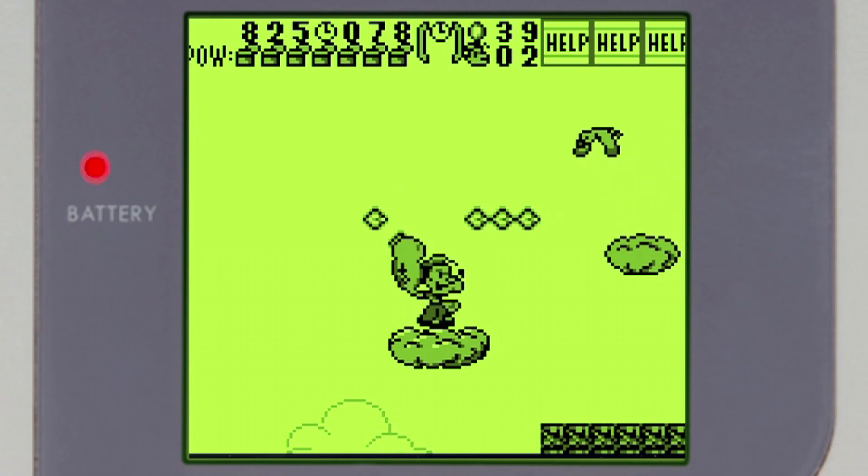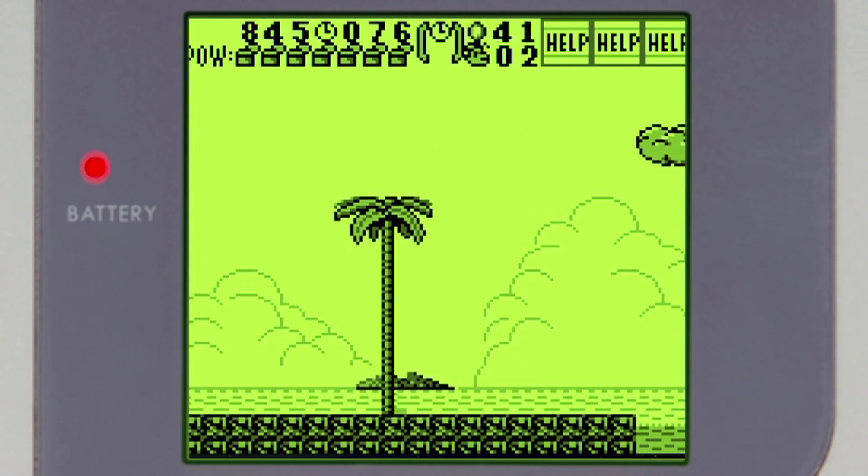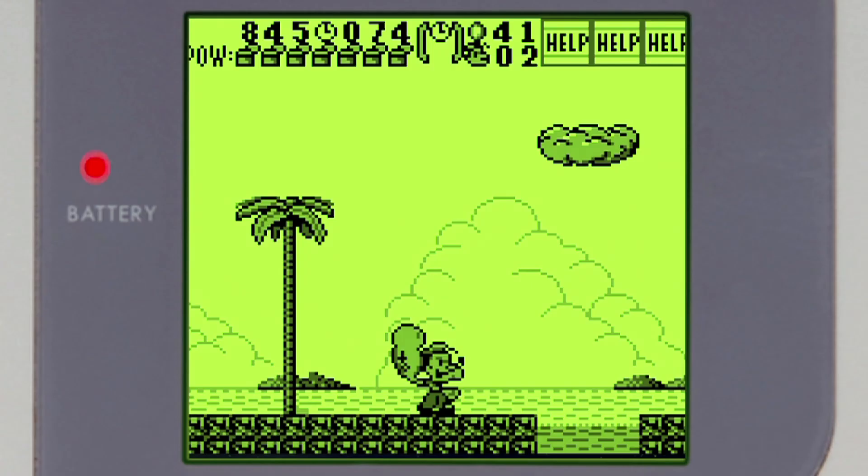You pick up gems along the way, as well as extra lives, clocks for extra time, and stars that make you invincible. Although, thinking about it, it's kind of weird that only one of Popeye's arms was twice as big — it's almost as if he was using his right arm more than the other.